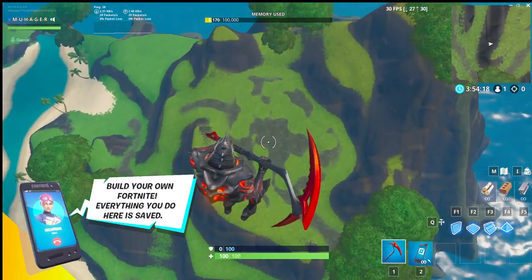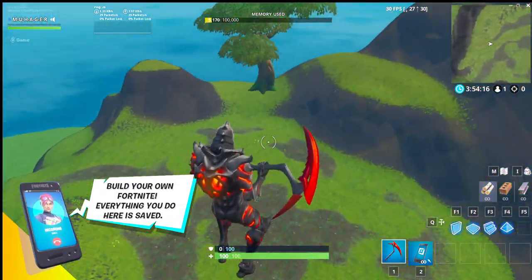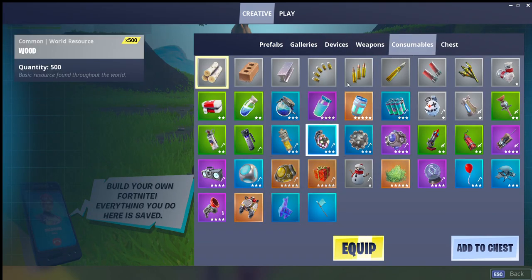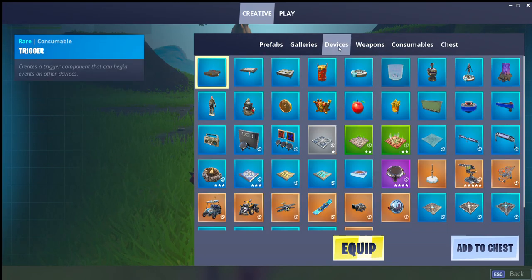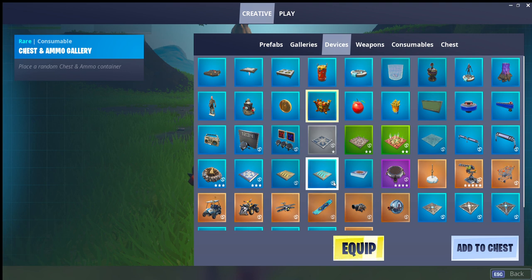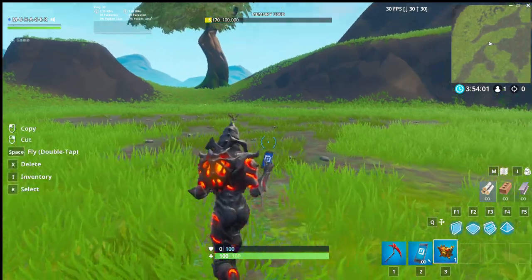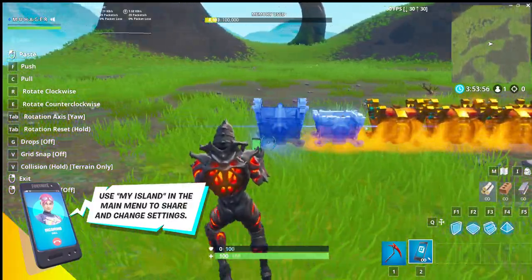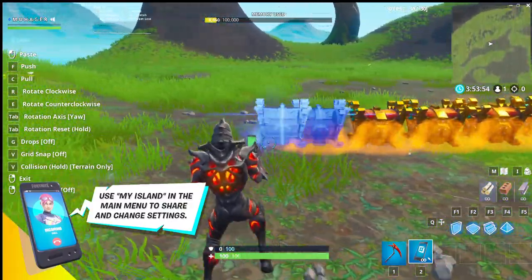You don't need to glide down. It's not going to be in the consumables because it's not in Creative yet. You just need to go to the chest and ammo gallery, get one, and just copy and paste these as much as possible.